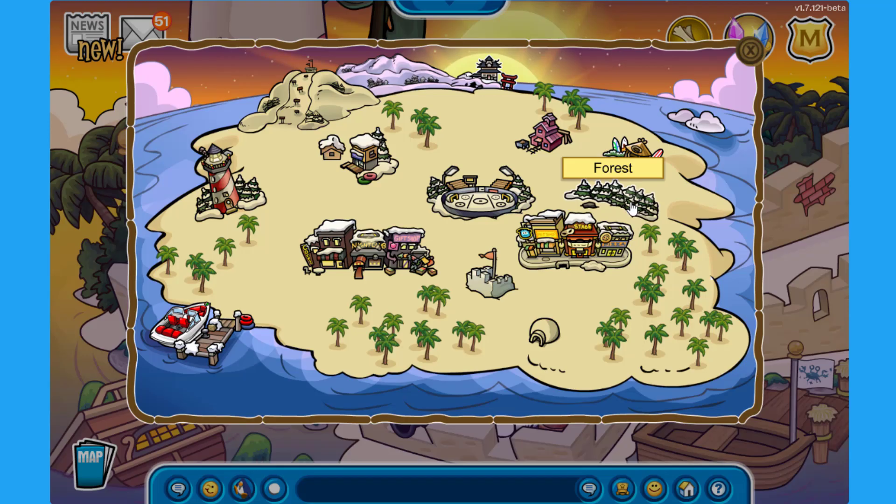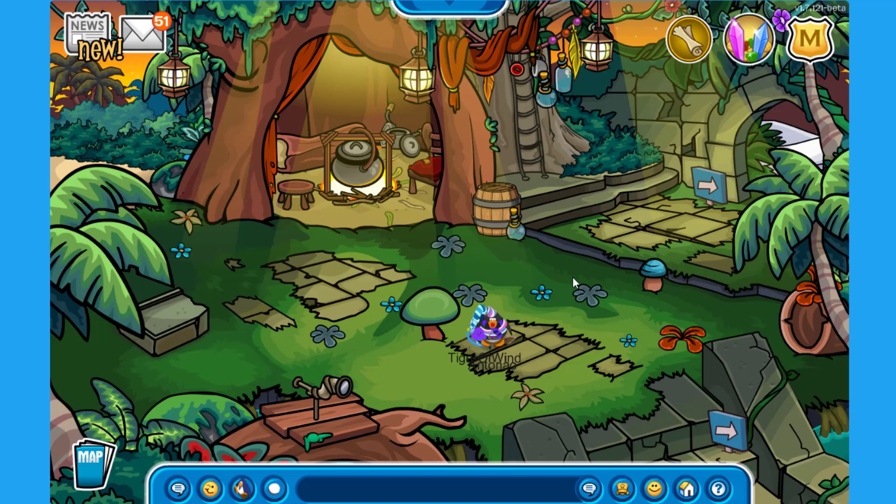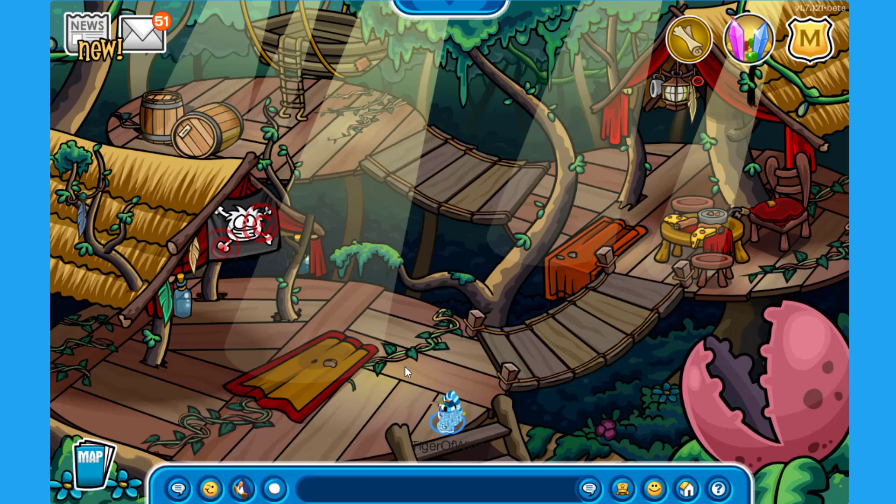Before anything else, there is actually a hidden room at the forest — it's more like a jungle — during the pirate party. If you remember from my pirate party video, I tried to get up the tree. The way you can actually get to the hidden room on top of this tree is to get to the right side.